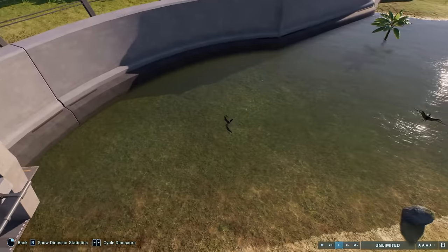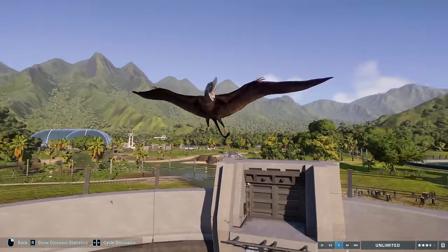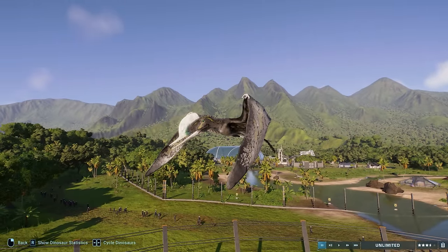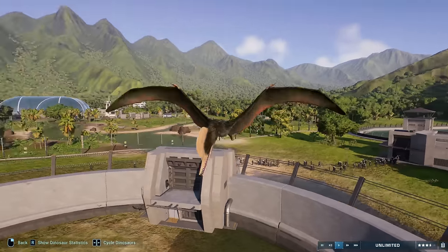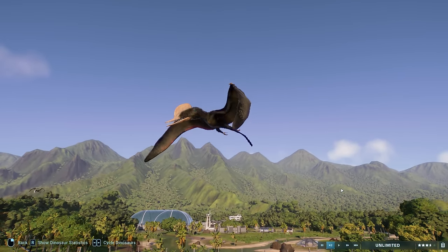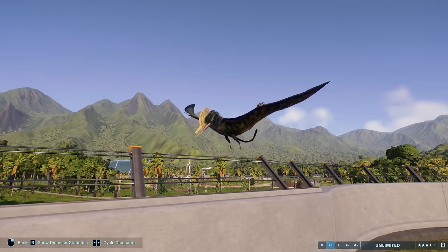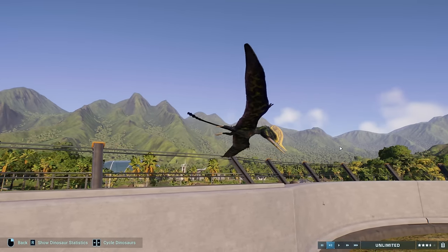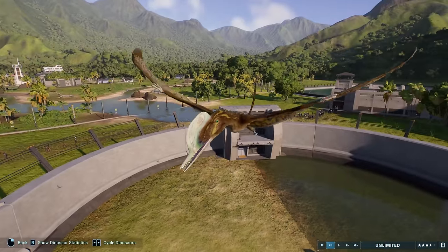Well, we've seen the seas — let's check out the skies. This is Darwinopterus, looking fantastic. I'm using the Open Aviary mod by Cowdenic to show them off a little better. Darwinopterus is a Chinese pterosaur from the middle Jurassic, likely fed on insects rather than fish given its body type and habitat, hopping around from tree to ground in search of beetles — it would have favored those hard-shelled beetles as a food source.